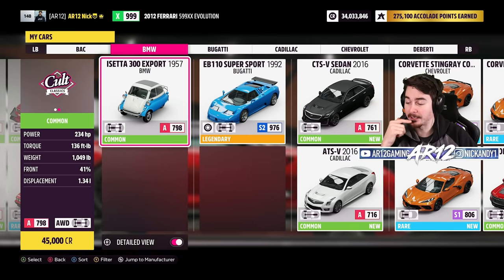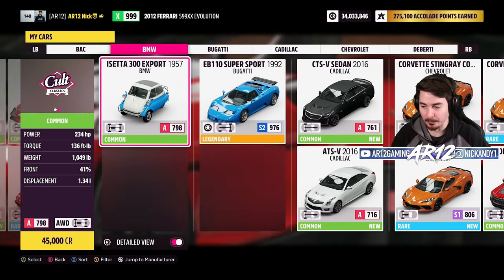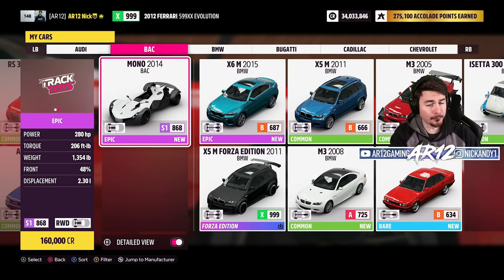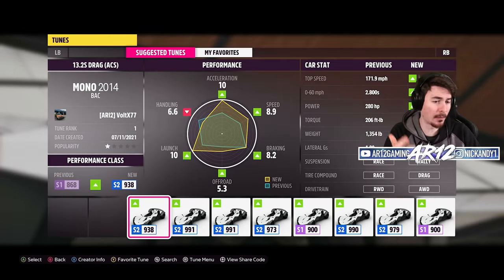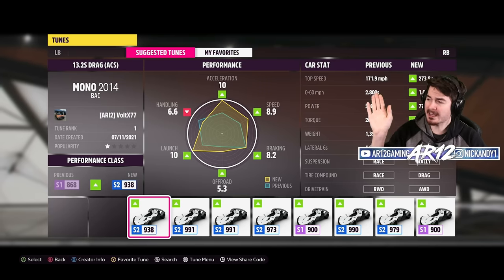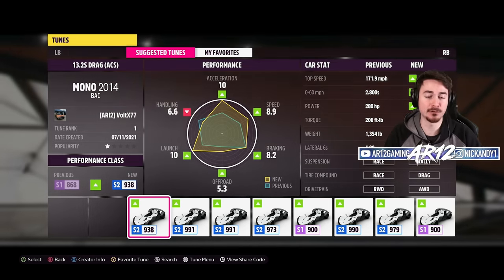Chat, name a car — I'll purchase it if I don't already have it, we'll give it a go, and we'll start building a leaderboard. Somebody says, why don't I start with the BAC Mono? That is a very good car. In Forza Horizon 4 it was an awesome drag racing car. I'm not the best drag racing tuner in the world, so I'm going to download a whole bunch of tunes. This tune here is from Chris, who went through and made a whole bunch of really good drag tunes that I'm going to be using today.